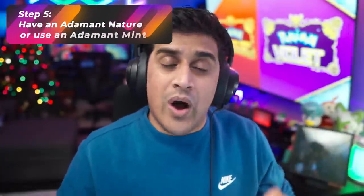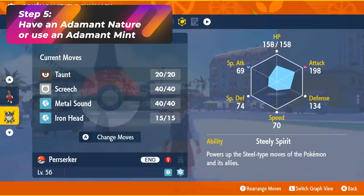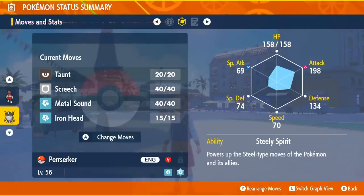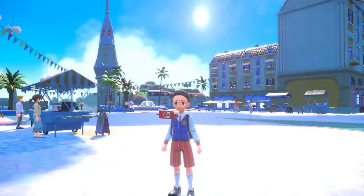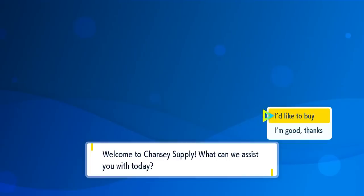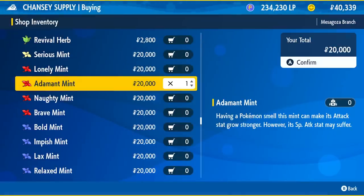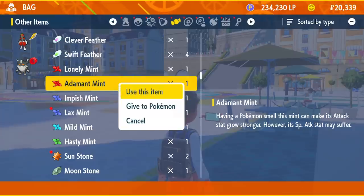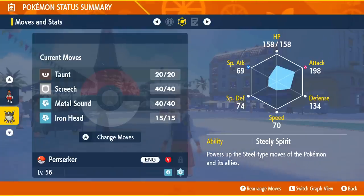Step 5: you want to have a specific nature on your Pokémon — Adamant. Adamant increases attack and decreases special attack. Since Perrserker is a physical attacker, there's no need for special attack. If you have the nature, you're set to go. If you don't, just go to Chansey Supply and buy the Adamant Mint, slap it onto the Pokémon, and the stat boost should show up for attack with a decrease in special attack.